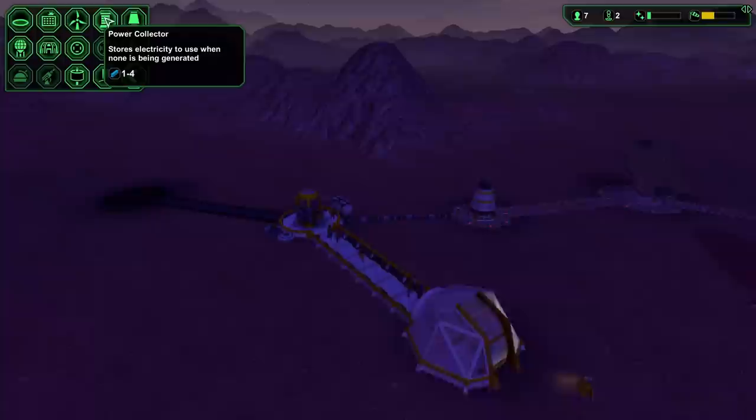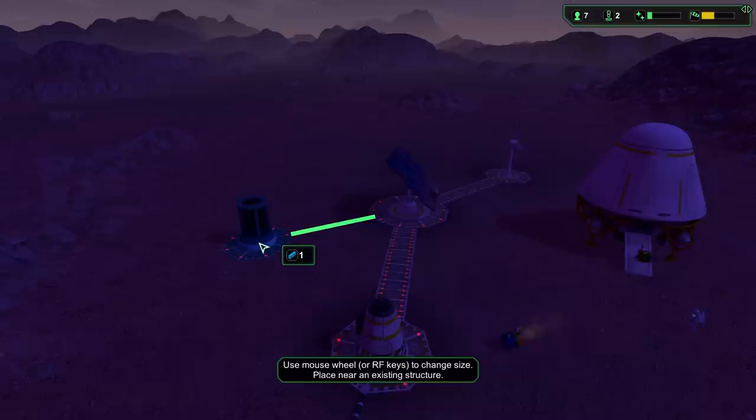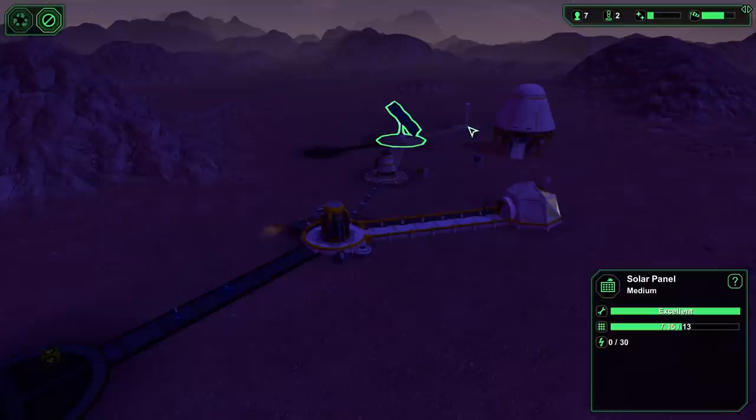We really need a power collector - basically a battery. It looks like the wind is picking up a little but then everything goes out of power. I'll build a power collector right here and connect it. The choice after the solar panel is whether to make a battery first or a wind turbine first - I think the wind turbine is probably the way to go, but it's a learning process.